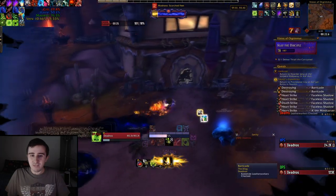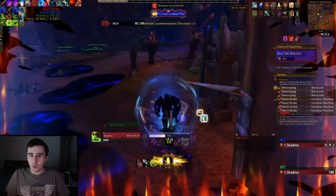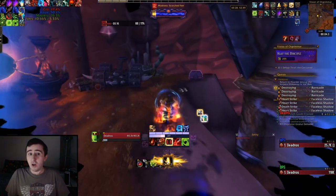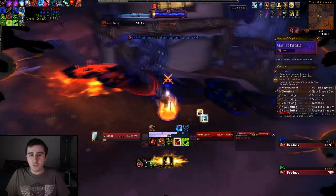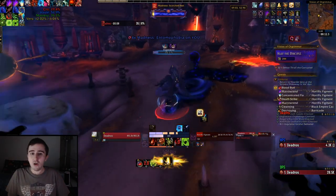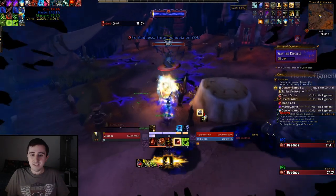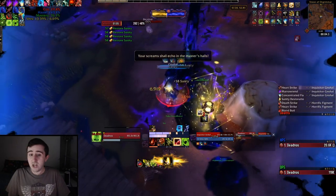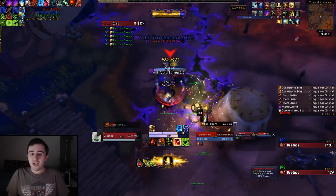We're running out of sanity fairly quickly — it's probably going to be time to use an orb soon. Always have to be careful when you're this low on sanity that you don't have a figment spawn at a bad time. I've got a figment spawned right now and just 14 seconds left before I run out of sanity. I procced my Gift of the Titans, so I'm just going to pull instantly into my orb. I'm saving my Cyclotronic Blast for when the boss shields itself.